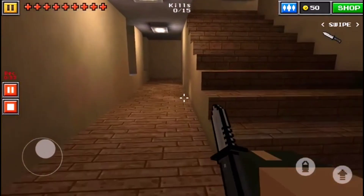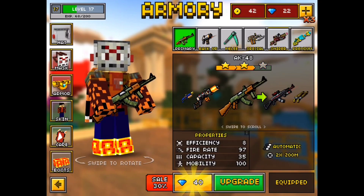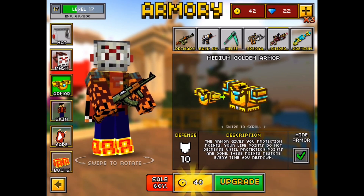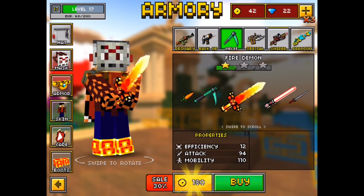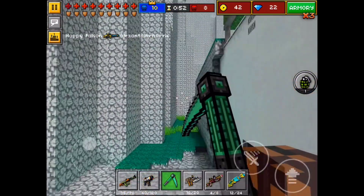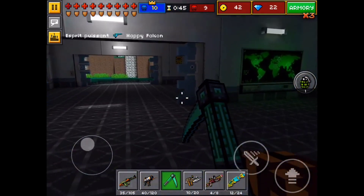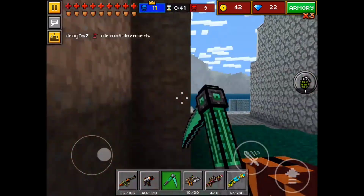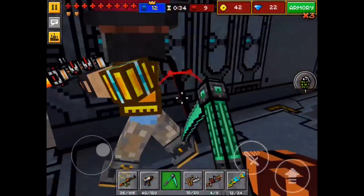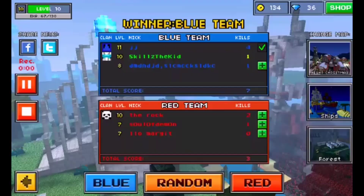Coming in at number four, we have Secret Base. A lot of you might think Secret Base should be higher, but personally it doesn't carry as much nostalgia as the top three spots for me. Also, when this map came in with its update, it kind of marked the downfall of Pixel Gun 3D — that's when the game started to get kind of bad. It's one of the memories I associate with this map, that the updates after it were pretty bad and it marked when I first started to quit the game. Overall though, just talking about the map itself, it could easily be number one.